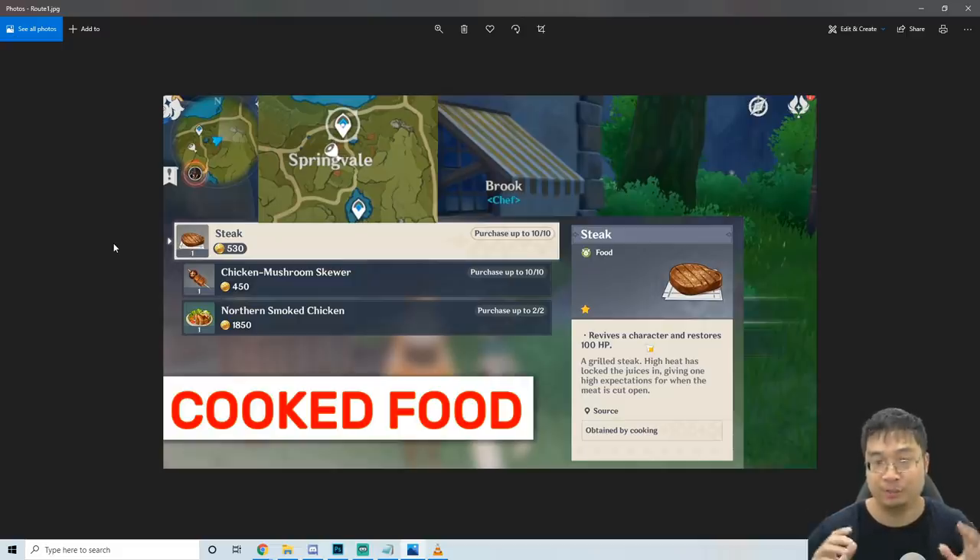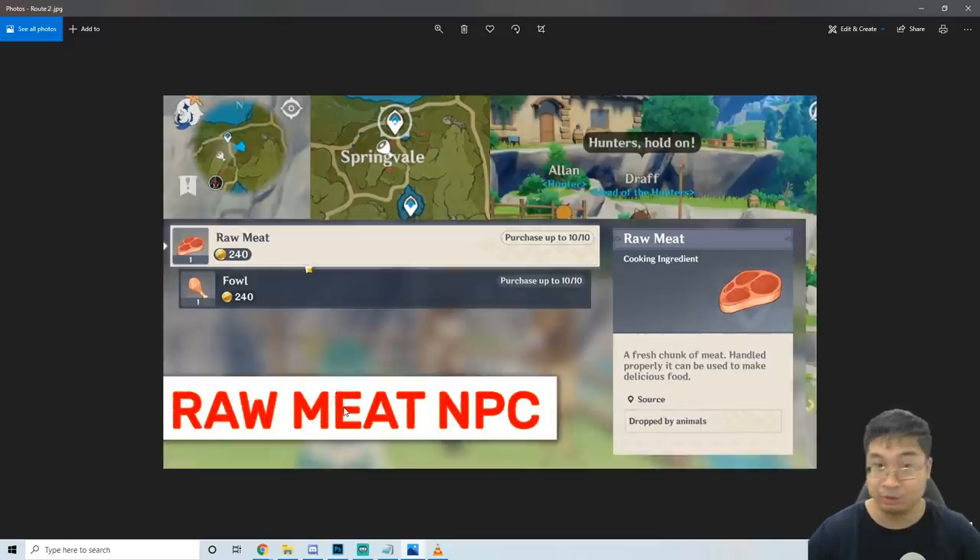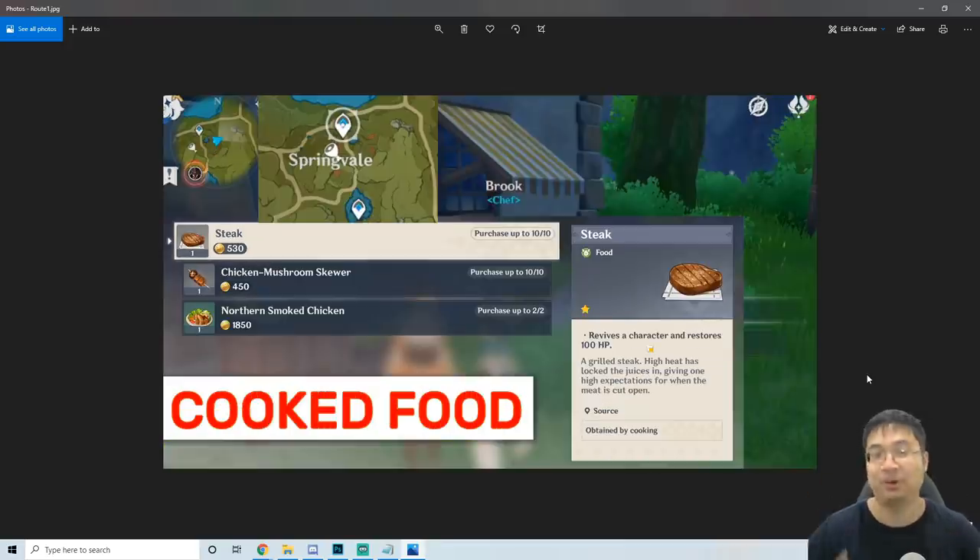Before we go through each vendor picture, you can see that I have screenshots of the minimap, the general map location, and also what is in the shop. I try to screenshot everything including the NPC name and also a small word of reference for what those shops are for. You can see here sometimes I'm going for raw meat — Duff is the shop NPC, this is the general location, and this is on the minimap where I'm standing. Now let's get into the important part — the 10 food pictures.